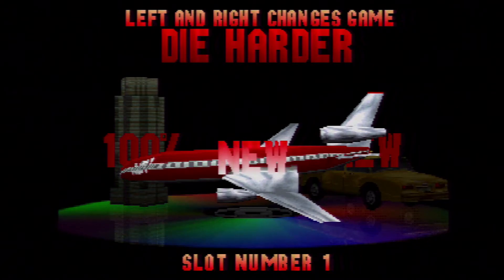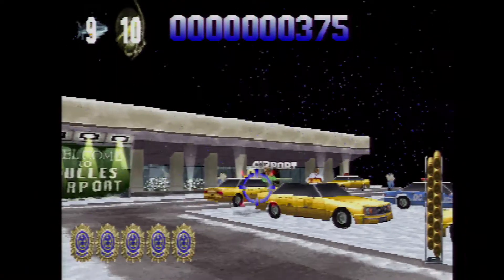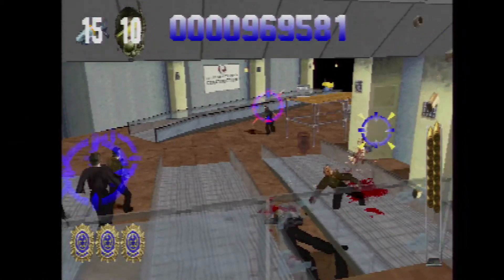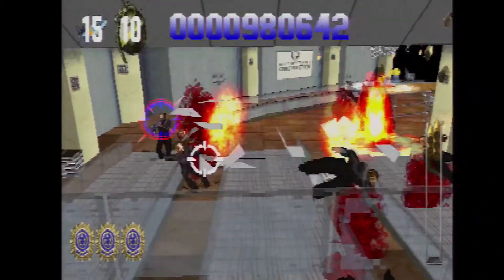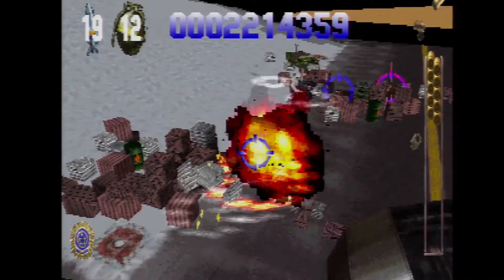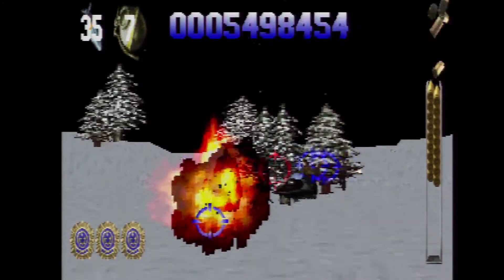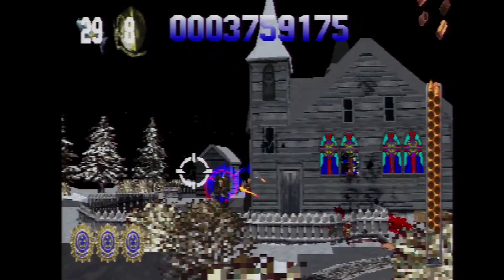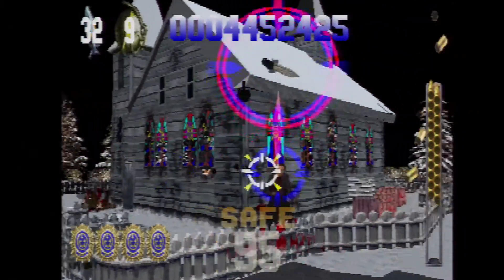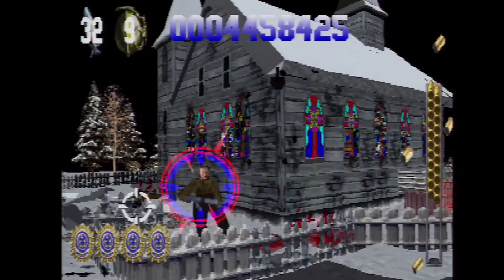Next up is Die Hard 2: Die Harder, an on-rail shooter which normally I would pick as my favorite, but it only works with light guns that are not the GunCon — which I don't have — and I also no longer have a CRT TV. The other options are the D-pad or the PlayStation mouse, which I also don't have, although one day I really hope to get a PlayStation mouse — that'd be pretty cool.